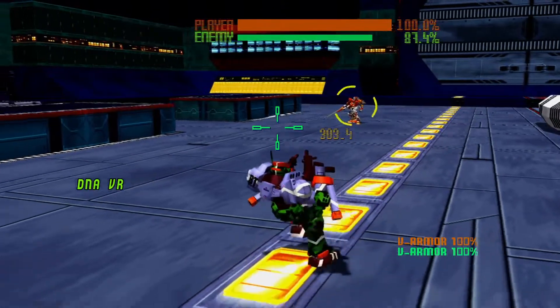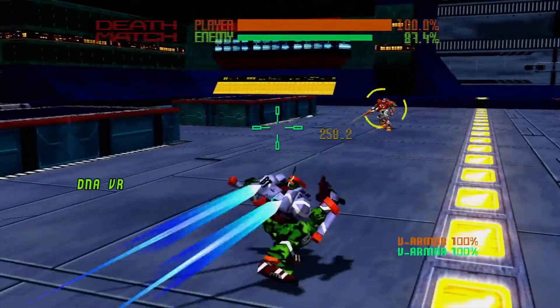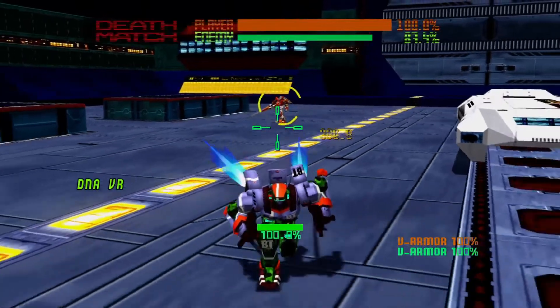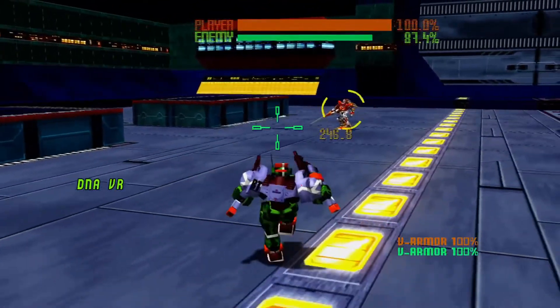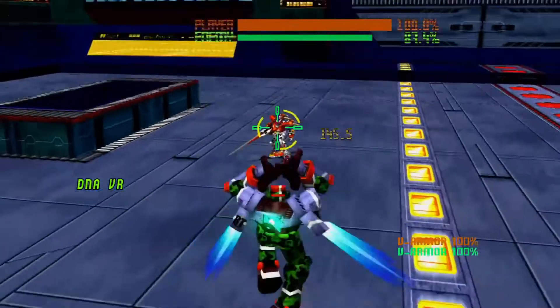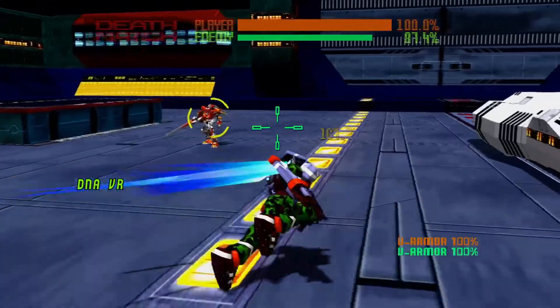Get used to dash canceling too. Use left or right turbo to dash, then just tap it again and you'll stop. Sometimes that can be good for closing the gap. If the enemy is shooting at you, you can dash one way, stop, dash that way, stop — because they expect you to continue on that trajectory, but you can break it by just stopping or by jump canceling.